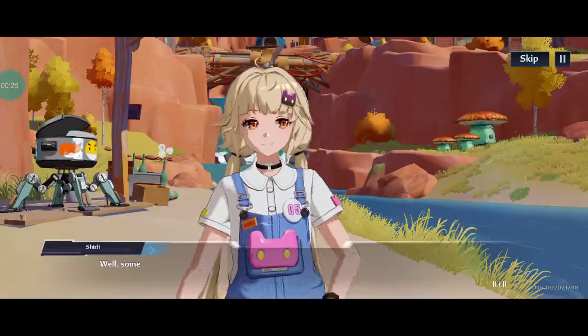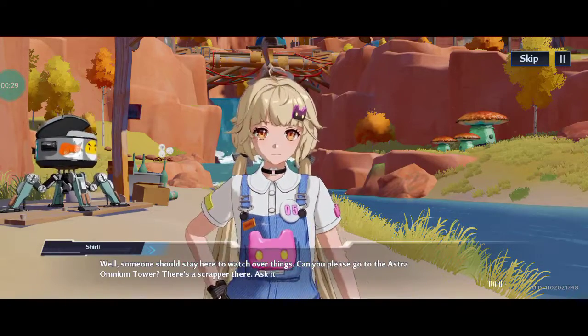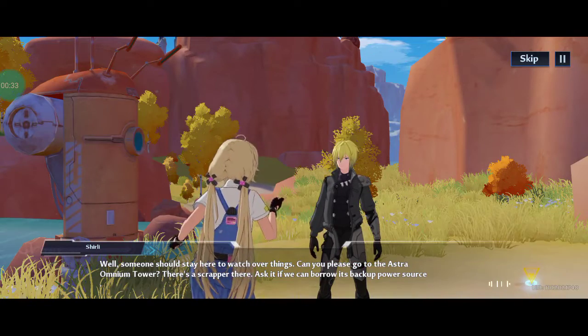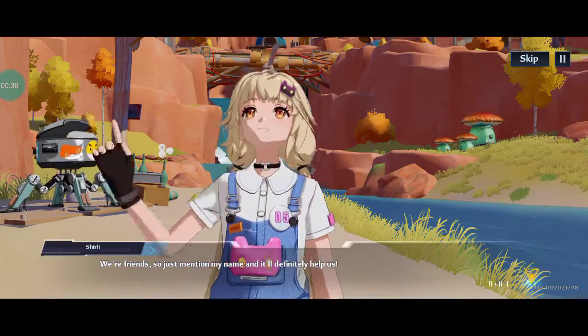So, what should we do? Well, someone should stay here to watch over things. Can you please go to the Astra Omnium Tower? There's a scrapper there. Ask it if we can borrow its backup power source. We're friends, so just mention my name and it'll definitely help us.